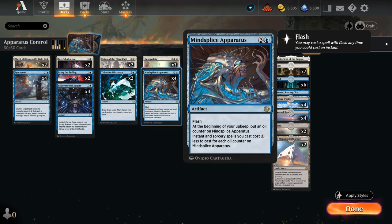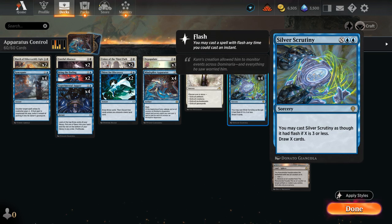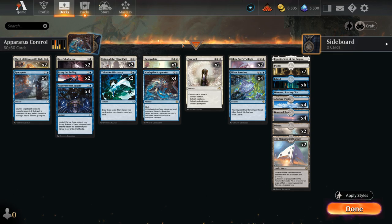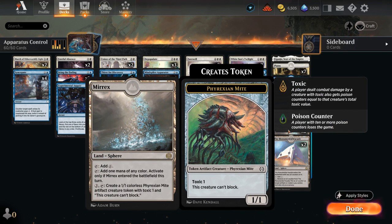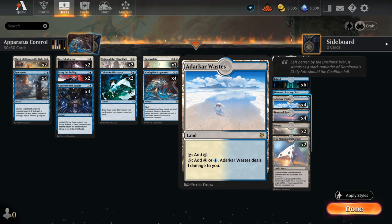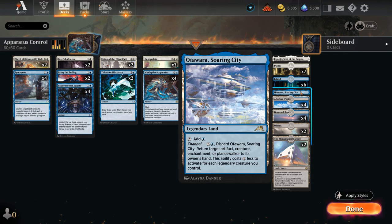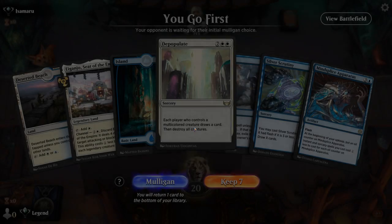We have two copies of Union of the Third Path — great after drawing a bunch with Silver Scrutiny, leaving a white mana untapped to cast it for one mana, drawing and gaining life equal to the number of cards in hand. The mana base has plenty of basics plus utility lands, which is an upside of being a two-color deck. We have Blue-White duals and channel lands for additional interaction. Now let's jump into some games.